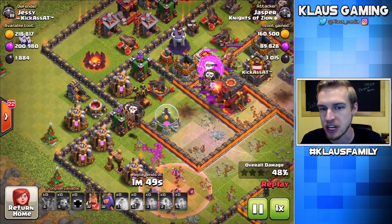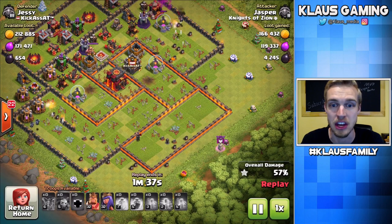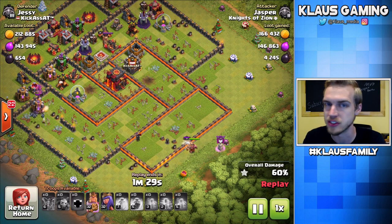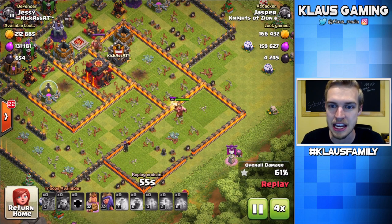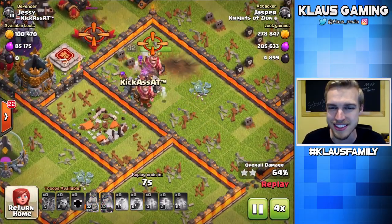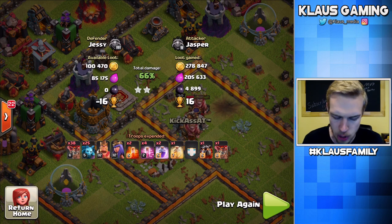Balloons are going to grab that Dark Elixir. I have that storage anyway, no big deal. So now the balloons are going to make their way across. They're going to get that Archer Tower, and we really want the minions to take out all the drills - there's one down here and there's one up here. Minions take out both drills 100%. So now it's all about that hero core dive. Queen and King going in, trying to get that Town Hall, because there's still about 600 Dark Elixir still sitting in that Town Hall. 66%. 4,899 Dark Elixir plus loot bonus - that's over 5,500 Dark Elixir. Beautiful stuff.